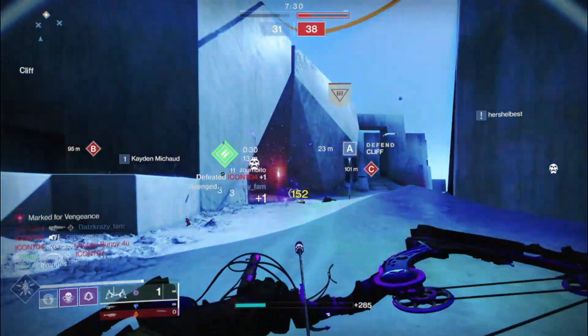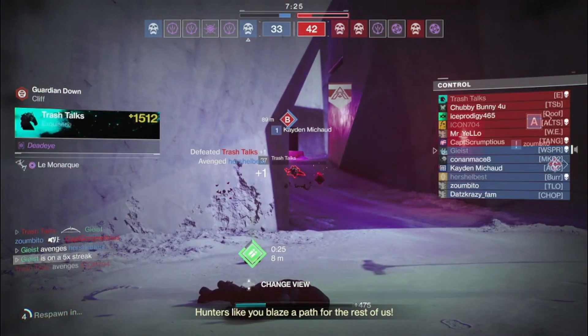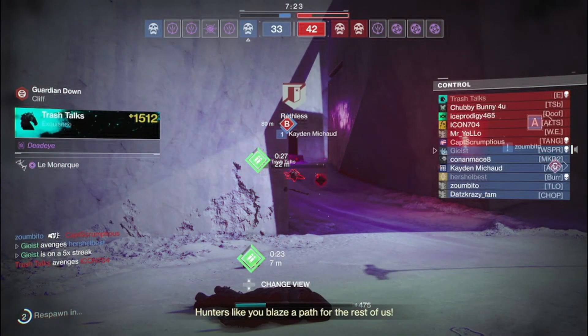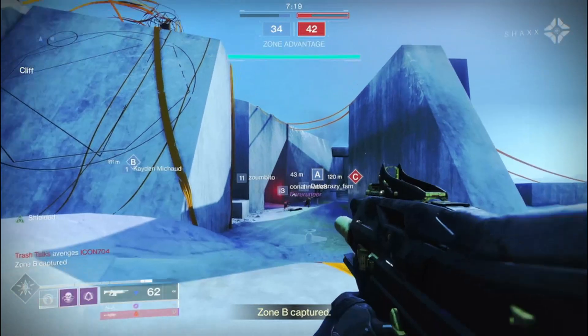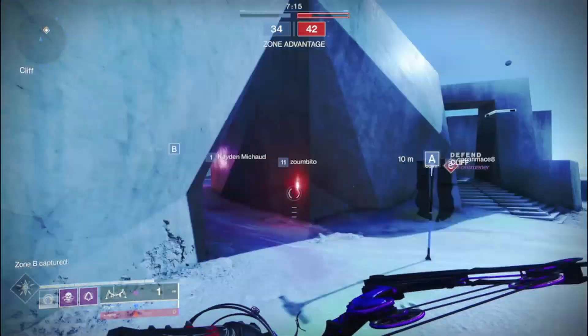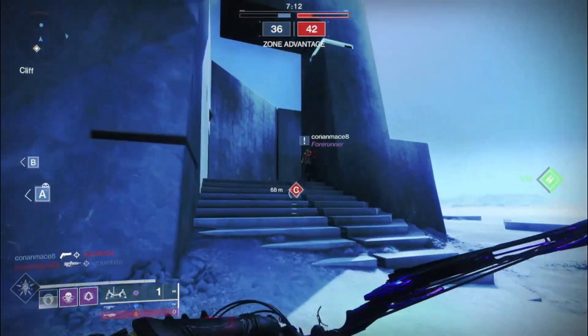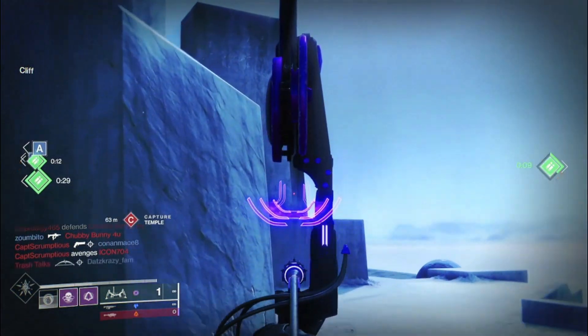Since the Thrallway no longer works, I recommend going to Grasp of Avarice and just sitting back and picking off the adds one by one. If you are a Hunter with Tether, you can drop down your Deadfall, and the Deadfall will Tether everything. You shoot one of them, and all those kills will count towards Le Monarch. That's how I did mine — I got it done fairly quickly. 700 kills, not too long.